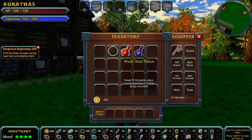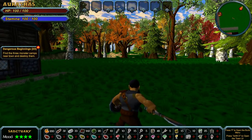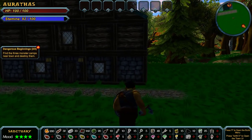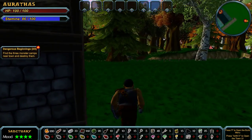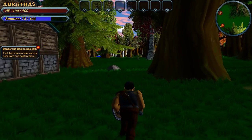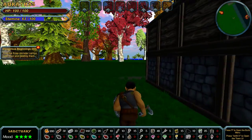Let's equip the weapon and the shield. Apparently there is stuff to be had. I was right — that is the road. That little strip of white at the front. Find the three monster camps near town and destroy them. Is that symbol just my town? It's just my town.